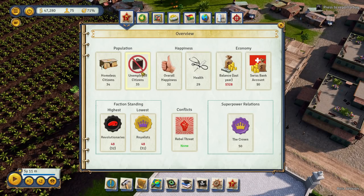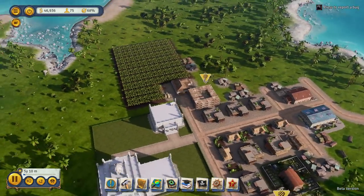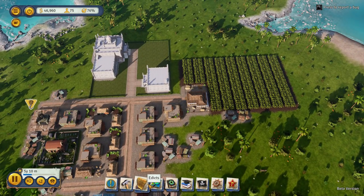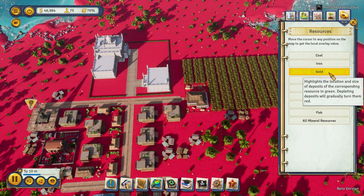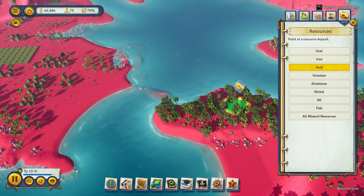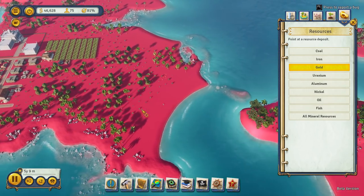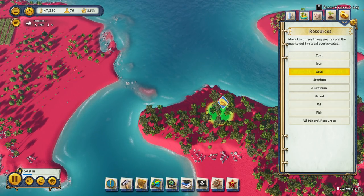Let's look at the almanac. Unemployed, homeless - 34 citizens. Well, we might have just sort of helped, hopefully taking care of that. Swiss bank account - nothing. Unemployed - 35. Well, we're going to get some more jobs. I want to start making money. What I'd like to do first of all is look at the gold - it's sort of nearby. See if we can do something about that - it's actually quite a drive over there but I reckon we could fit something in.